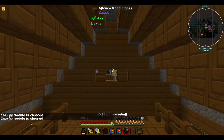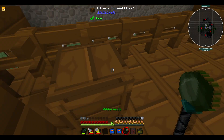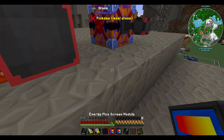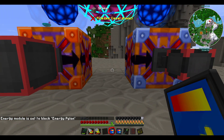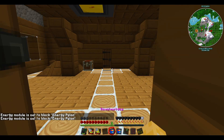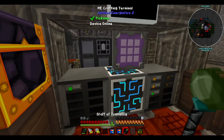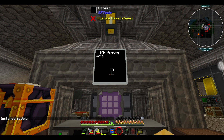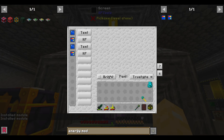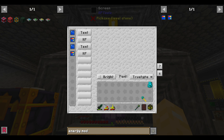Instead of putting it on the flux points, which doesn't make sense, we're going to put the modules on the pylons themselves. This is the input pylon and this is the output pylon. Now it should give us a little bit of extra detail. So we input and output — that should be fine.